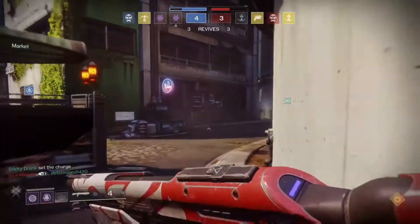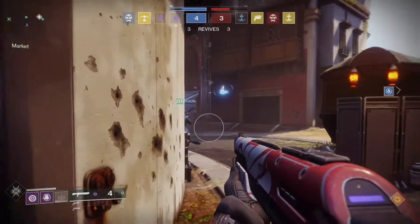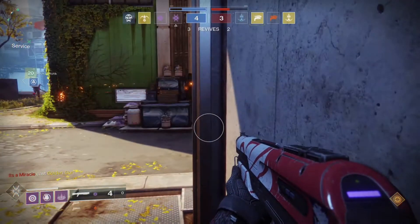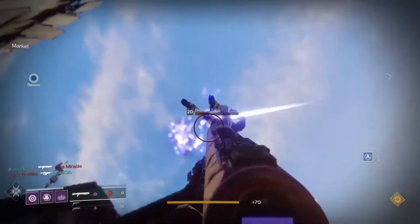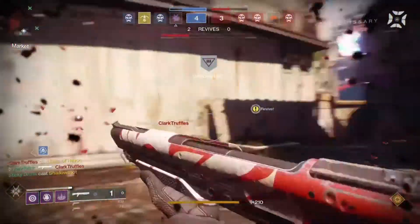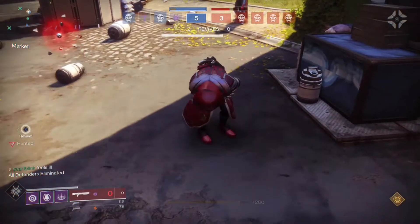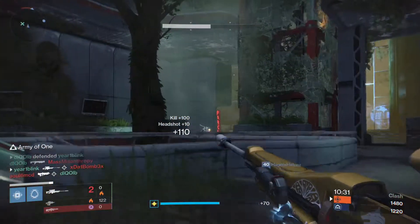Grenade launchers are getting increased blast radius. Assault rifles — Urial's Gift specifically — had range and aim stats decreased, but base damage is unchanged. Weapon perks: High-Impact Reserves getting increased PvE damage, Kill Clip getting increased PvE, Rampage PvE damage increased with increased duration. Dragonfly is getting increased radius, damage, and visual effect. Grave Robber is 1.5 instead of 0.3. Payload is going 55/45 split for direct damage instead of the previous split. Mods are still being reworked, but grenade reload is being increased right now.